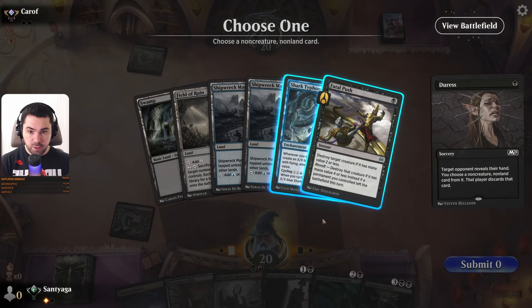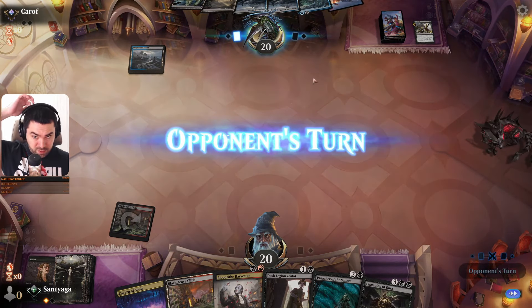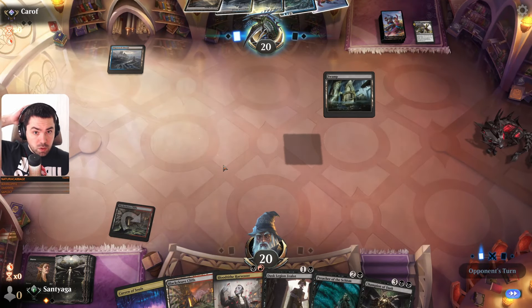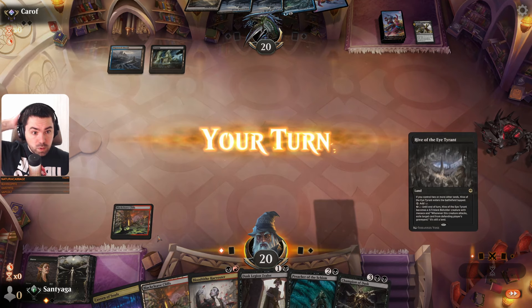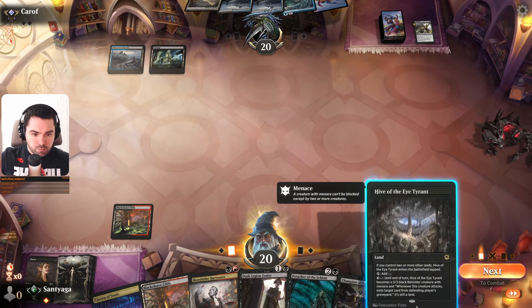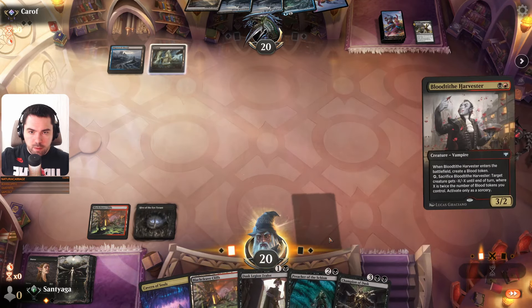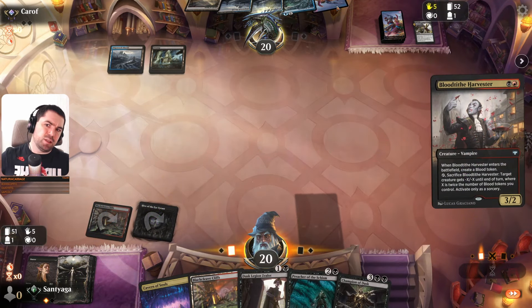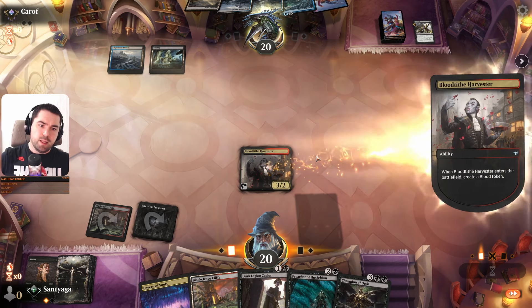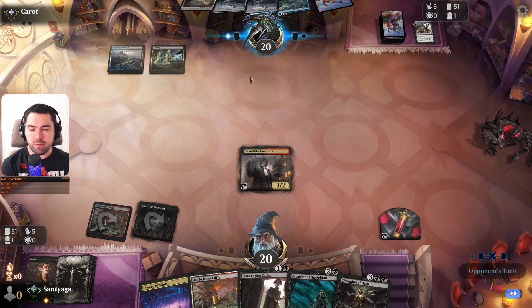So what do we have — Fatal Push, Typhon. Typhon needs six mana so no. I hope it's not a serious counter spell. Maybe he will draw Typhon, but no.